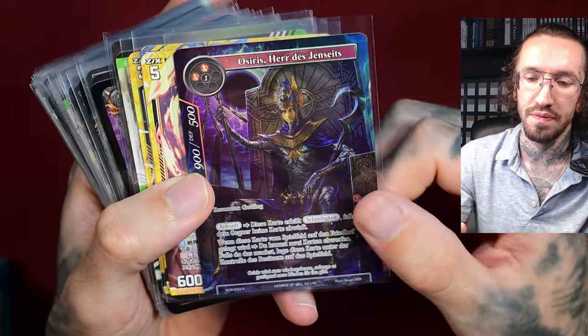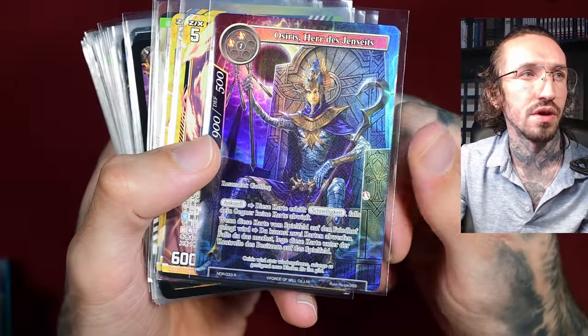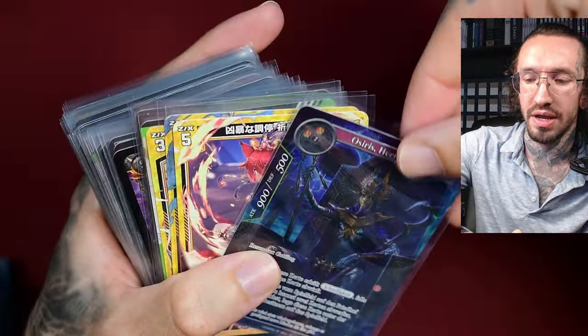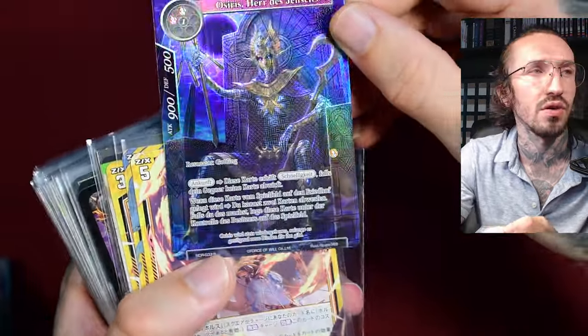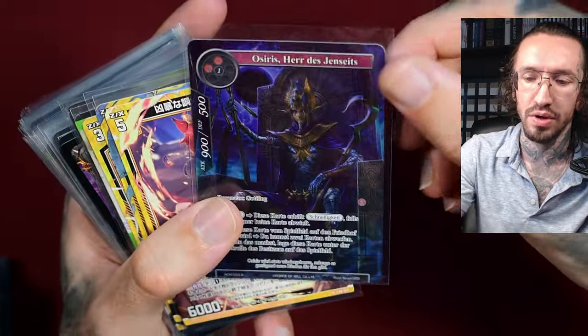So first we have a super rare of Osiris, Lord of the Underworld. Very nice textured artwork. I already had this card but I don't think I had it like this with texture. At least I did pull it again.